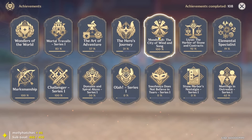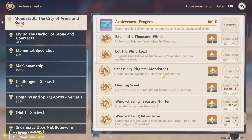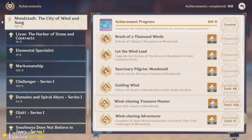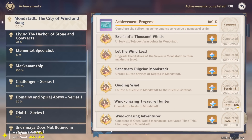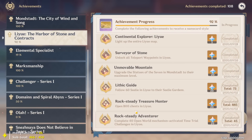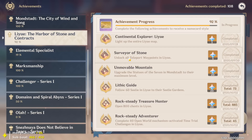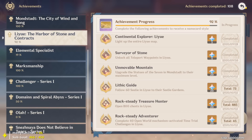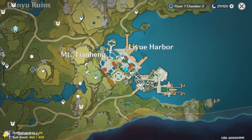First and foremost, a great source of gold — believe it or not — is going around and getting chests. All that gold adds up. I'm not sure exactly how much you get per chest, maybe around a thousand or so, but it accumulates. Looking at my Mondstadt chest count, we have 426 chests and 885 in Liyue, already surpassing the 800-chest achievement. So chests are number one — go around and collect them, just like with Primogems, every little bit adds up.